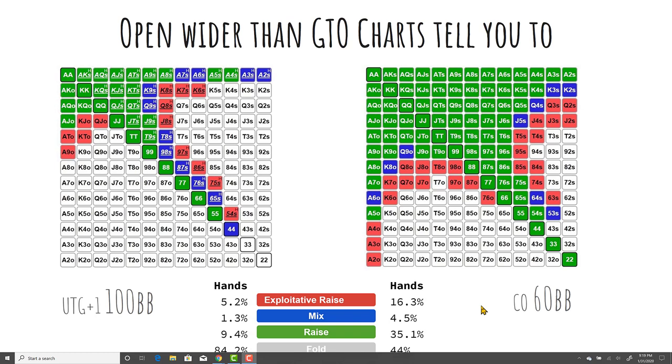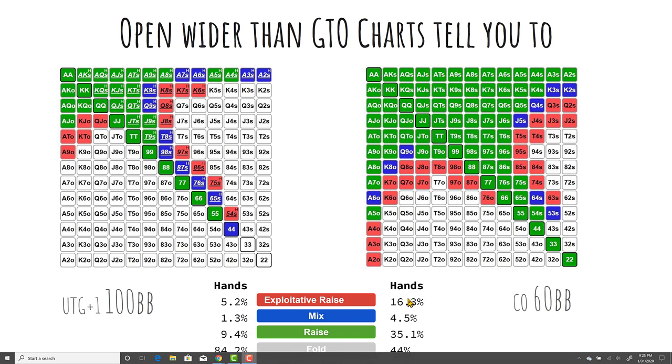Before moving on, I want to reiterate how big of a deal this is. We're talking about increasing the amount of hands we're raising by up to 20% from the cutoff and 6% from early position. Even just opening half of those hands is a big deal. You can only do that if you're paying attention and you understand the logic behind why we're opening those specific hands and who we're targeting at the table.